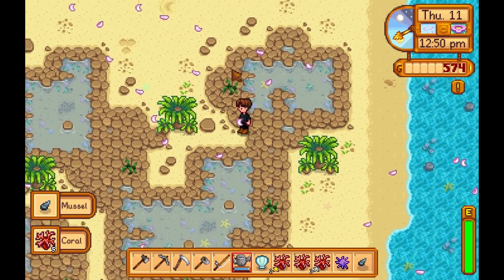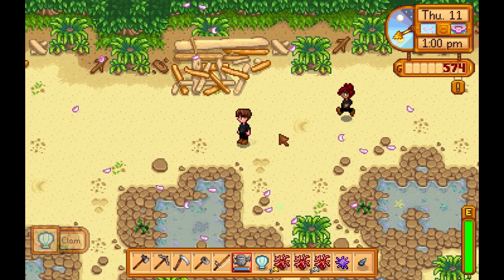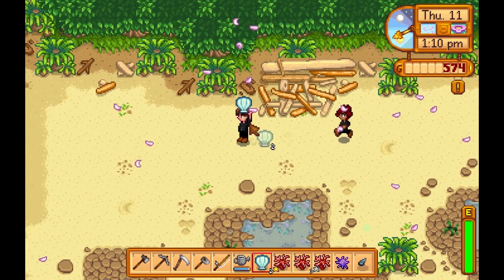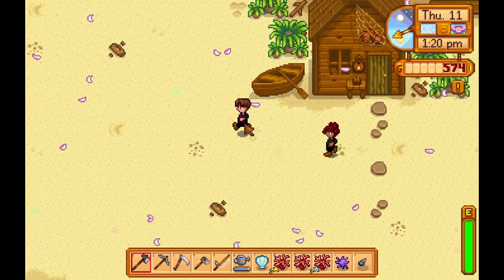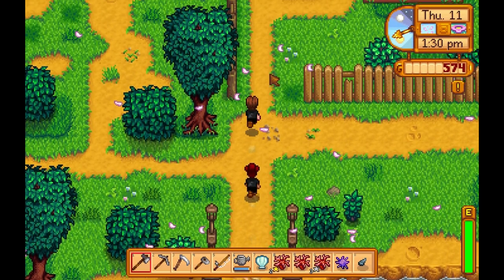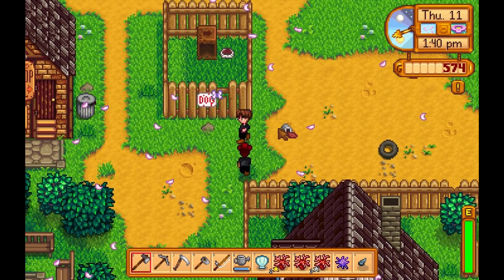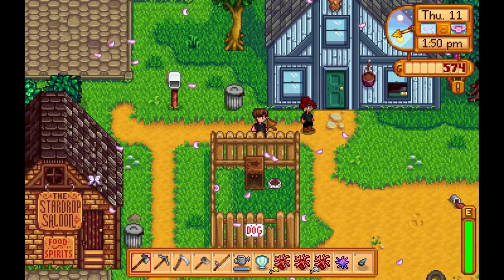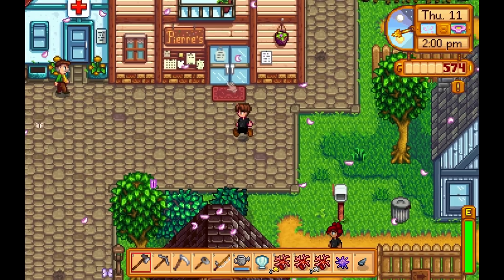I've got three things I can go give to the museum. I can either give them to the museum, or I can keep it and sell it for money so we can try and get that inventory space. It's up to you. I think giving it to the museum gets us closer to finishing it — he gives us rewards for like every five things you put in. Also, we need to go to Pierre's and check for seeds.